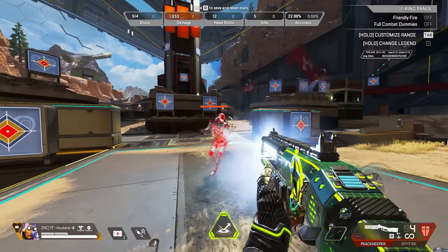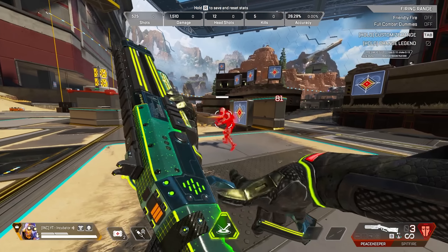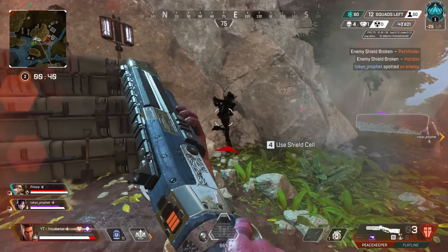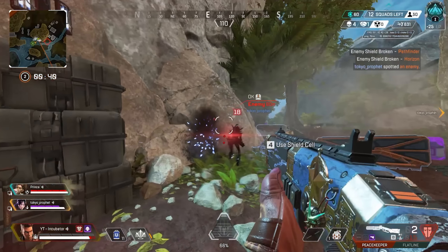If both you and your target are moving, try to aim just a little bit ahead of them. This is because there's a slight delay from when the bullets leave the barrel of the gun to hitting your target. If they're moving, it's possible that even if your crosshair is center chest, it's going to miss or do less damage because of their momentum.